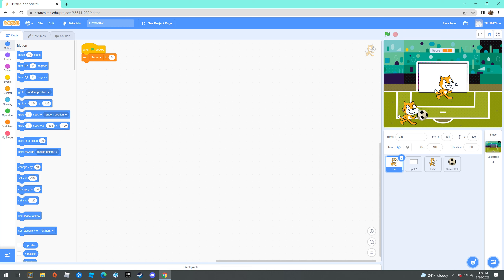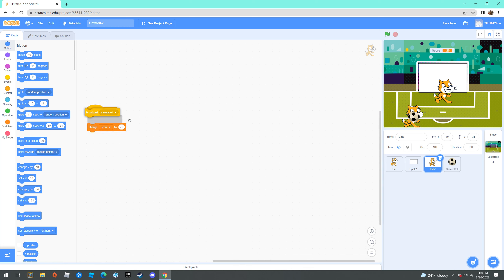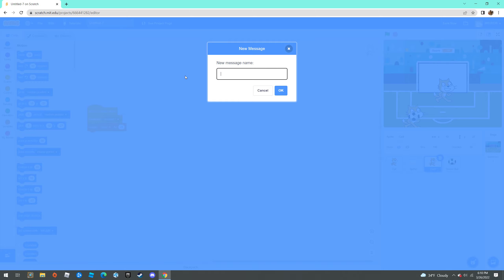The ball should be positioned right here. When it goes to the goalie, we don't want to lose a bunch of points, so when the sprite is clicked, broadcast a message 'minus one'.